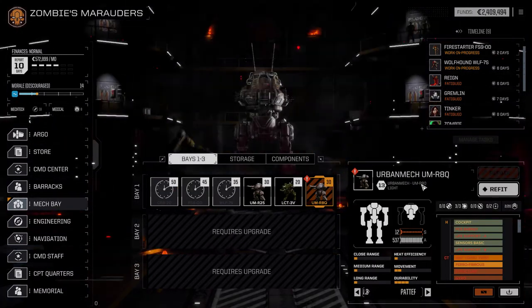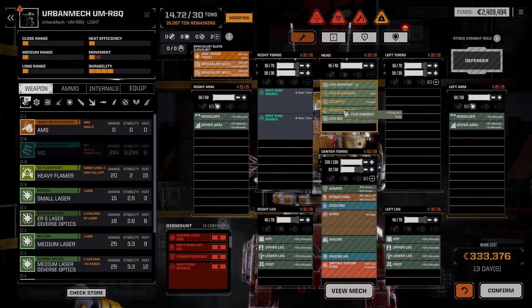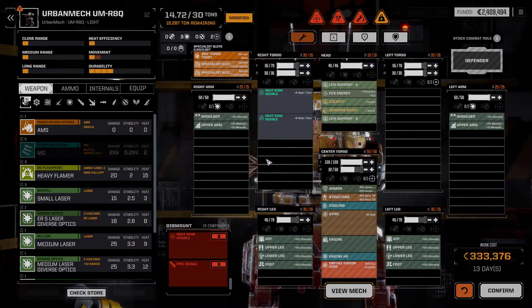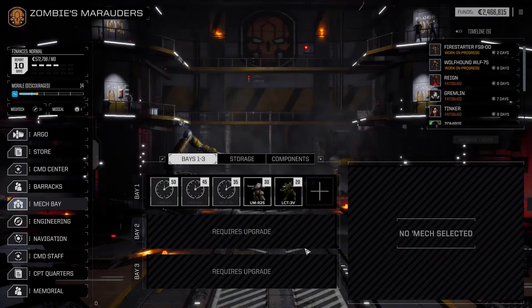It doesn't cost me anything - let's see what's left of it. There's nothing left. If I repair, we've got a fire control energy, basic, basic, basic, nothing, nothing. We get absolutely nothing out of that - just two double heat sinks and a fire control energy. Good news is I can just scrap it, and the scrap value is 57,000. There's no point keeping it around because it's garbage, so let's just scrap it.